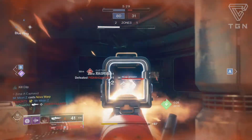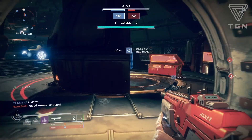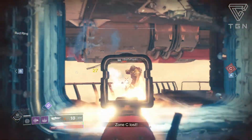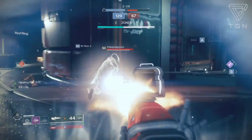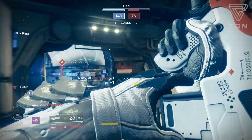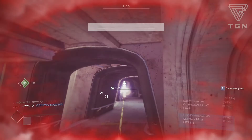PvP wise in the Crucible, this pulse is nasty. All the aggressive pulses are pretty good, but this one with the god roll is crazy good. With the new Forsaken archetype — aggressive burst, hard hitting, four burst fire — this can two-tap if you hit all your headshots consistently depending on a guardian's resilience. With Kill Clip activated it can completely melt guardians with just two bursts even on body shots. The TTK is probably under 0.7 seconds even without Kill Clip active, making this thing insane especially at range with Moving Target.